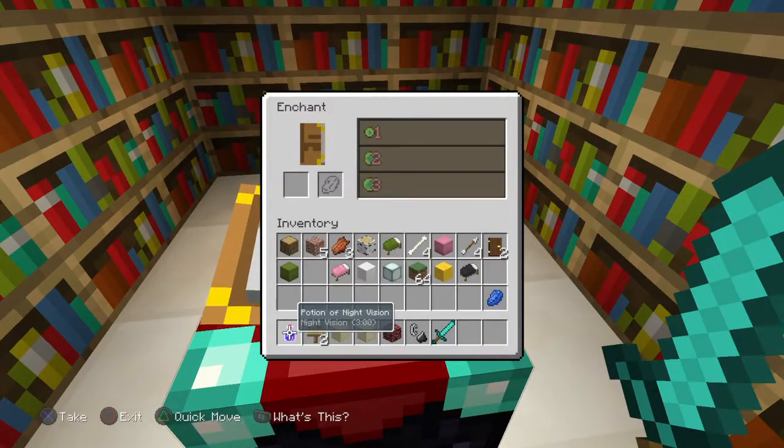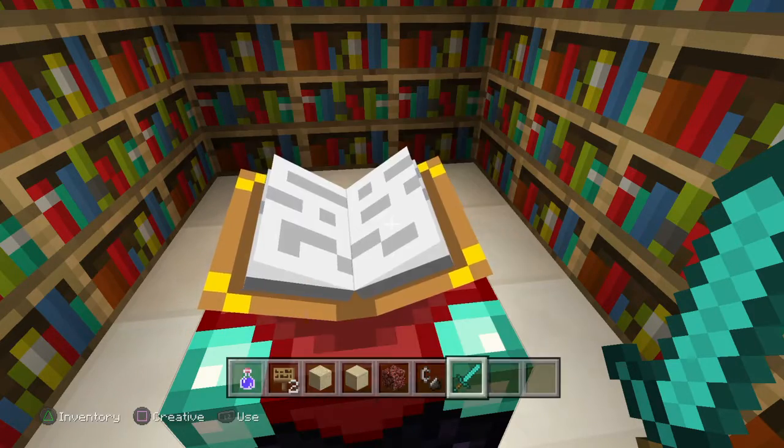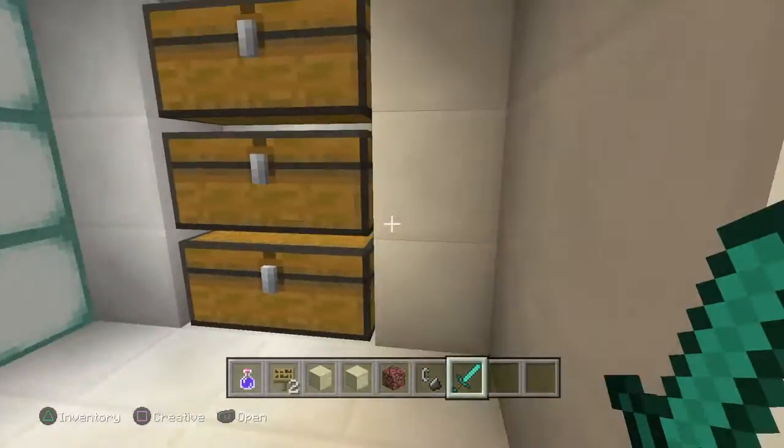I've always wondered — can you enchant a flint and steel? No. Flint is still a no. All right, moving on.